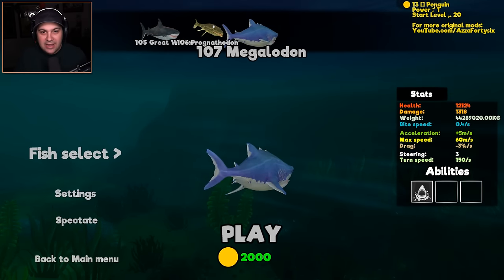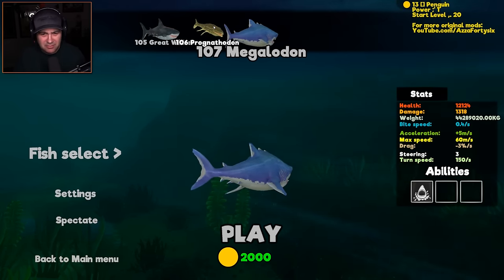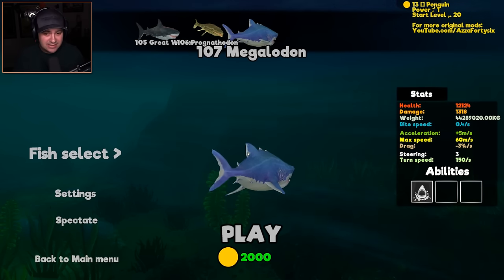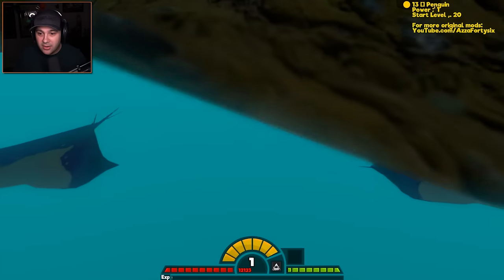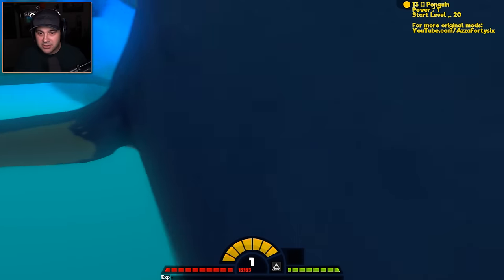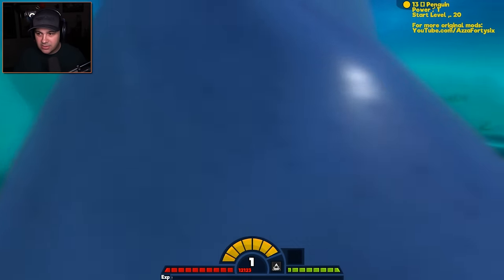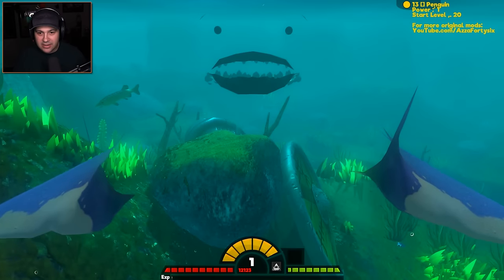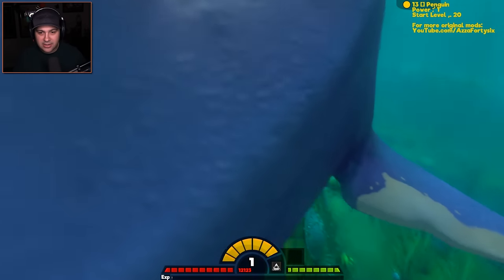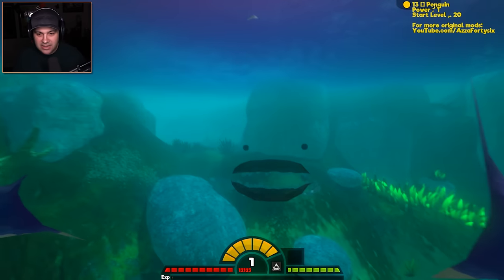We can play as Megalodon on the swamp level. Let's see what's going on. Where am I? Oh my gosh, I might be too big — I'm inside the ground! What is happening? I can't slow down, please Meg, slow down. You're getting out of control. Oh, I'm like inside of the Megalodon's face. This is what the inside of a Megalodon's face looks like.